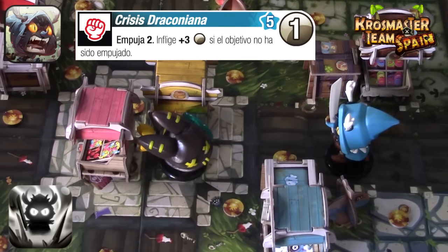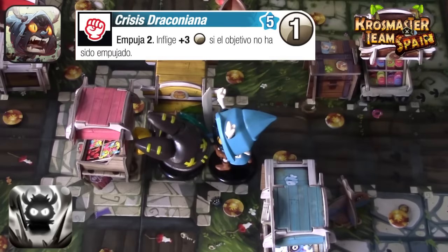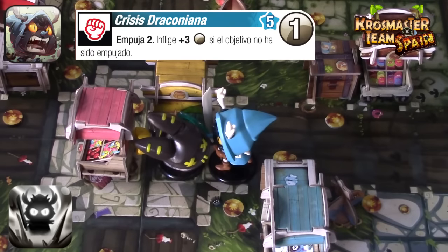Otro ejemplo: cuando hay un crossmaster con escenografía que bloquea su movimiento al ser empujado. Joris se acerca dos casillas y usamos la crisis draconiana. Lanzamos el dado: obtenemos una armadura. Noimin lanza su dado, obtiene un placaje, por tanto le daríamos cuatro daños. Es un hechizo bastante versátil y poderoso para generar estrategias con Joris Spadachin.